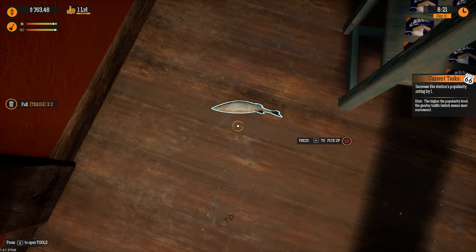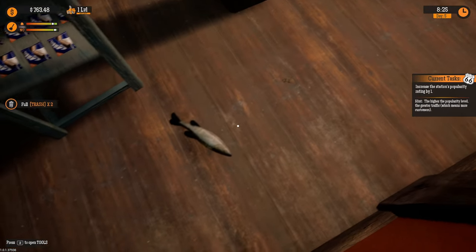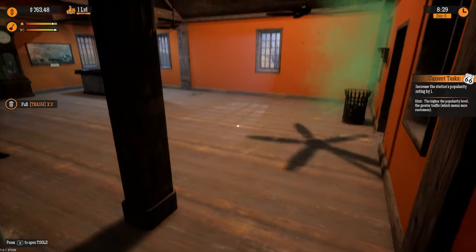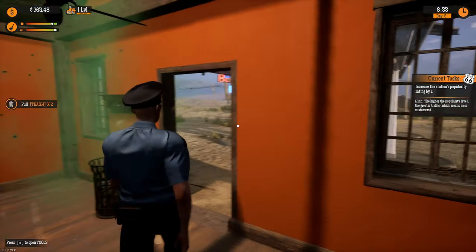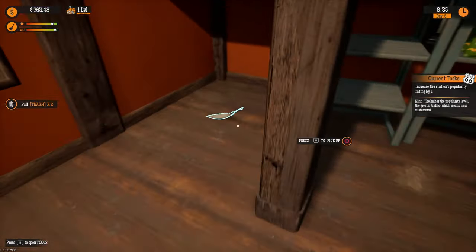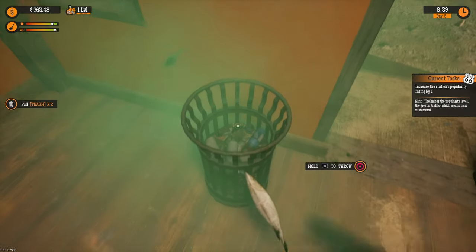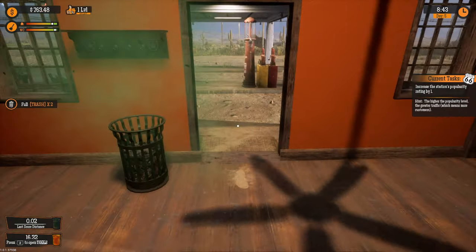Welcome back to Gas Station Simulator with James. We've got a fish in our petrol station but there's no water around — it's alive and still moving. We pick it up, put it in the bin, and empty the rubbish.